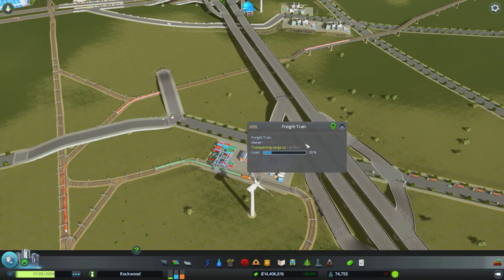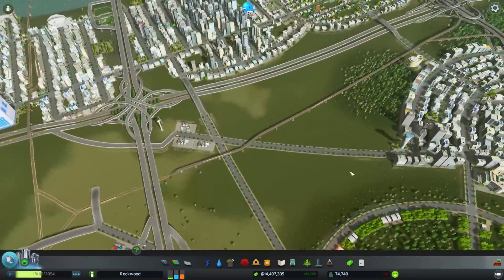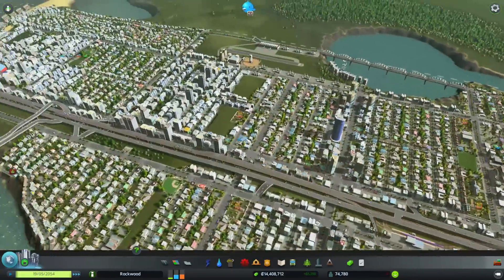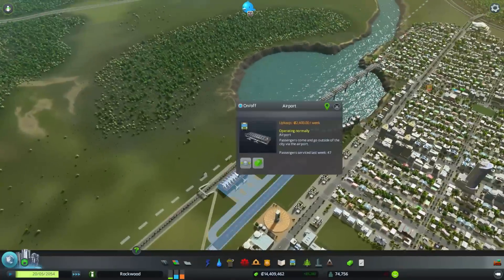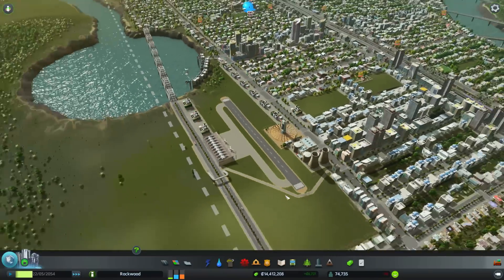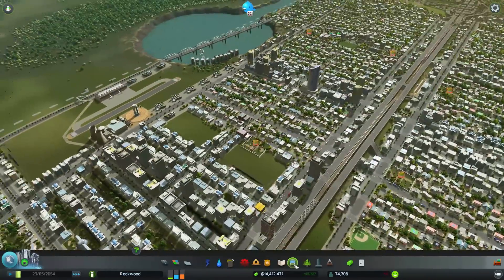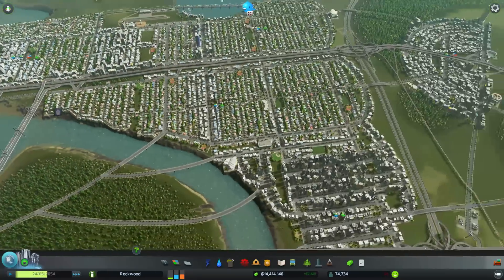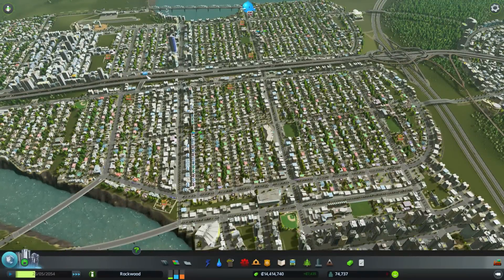Now the airport — this is the most productive airport I've ever had in the city. The planes are taking off with about 10 people but landing with about 150 to 200, so it's pretty exciting. The city is at 74,000 right now and as it gets bigger, hopefully it's even more productive.